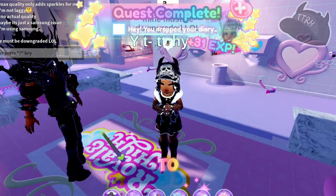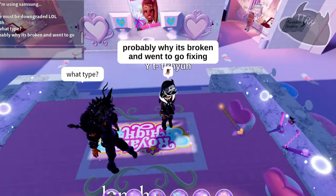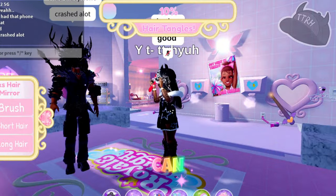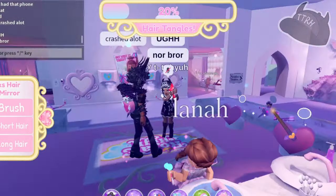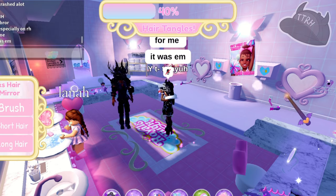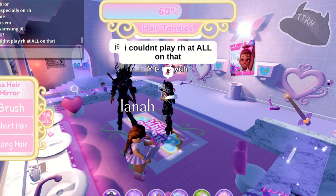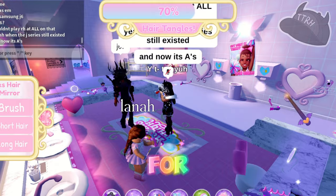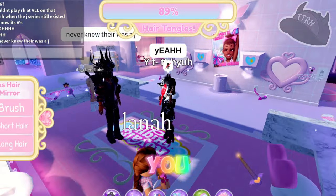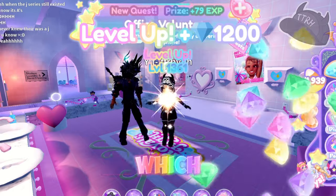Moving on to the second part: Royal High is not very currency friendly. There are a lot of sets in the game that cost diamonds, but there are really only three ways to get diamonds — you can buy them from the shop, beg for them in the trading hub, or level-farm for diamonds.